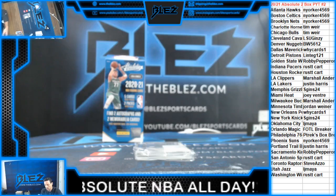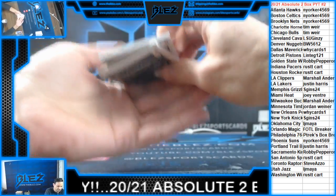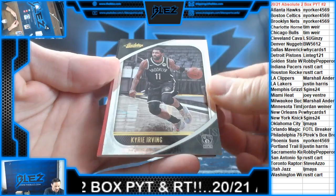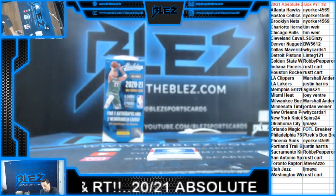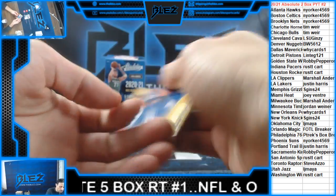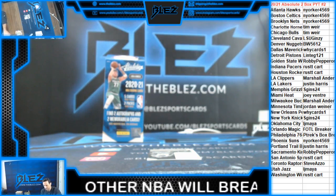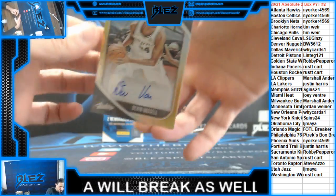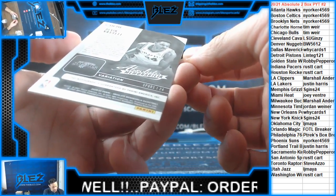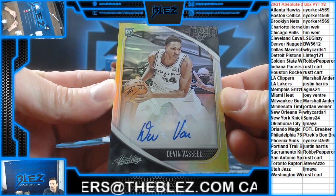One more pack. Another Killian Hayes. Kyrie for the Nets. Carl Anthony Towns to 199. Joel Embiid jersey piece for Philly. Devin Vassell — what is that? Is that a base auto? It is. It's just gold colored, that's weird. Interesting. Yep, it's a base. Devin Vassell base auto for the Spurs.